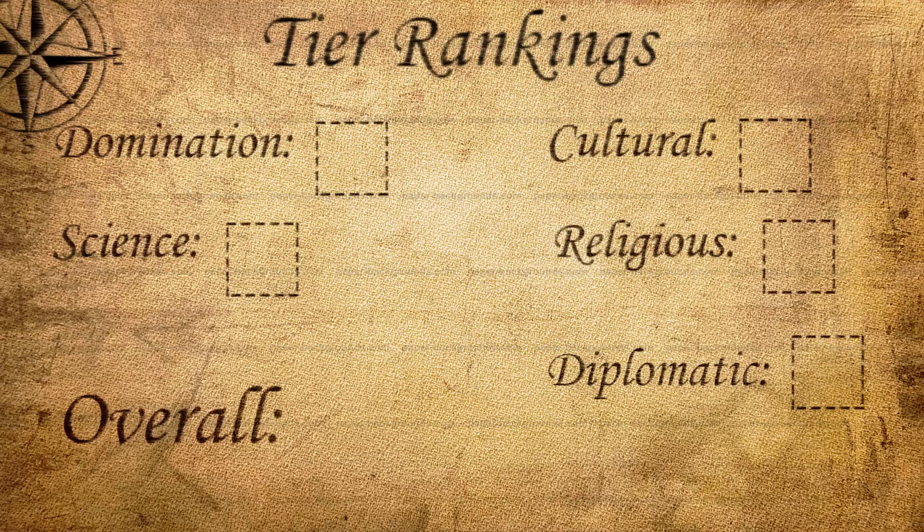Now let's give these leaders their tier rankings. I'll put both in the same section — France Eleanor in blue and England Eleanor in red. For domination, I think both leaders deserve a B. Both can use the loyalty domination strategy — getting great works to flip cities. France Eleanor also has the Guard Imperial, a strong Renaissance-era melee unit. As I mentioned in Catherine's Leader Spotlight, the Guard Imperial is a really strong military unit, so that gives France Eleanor a domination edge on top of Court of Love. England Eleanor is fairly evenly matched in domination strength, so she also gets a B.